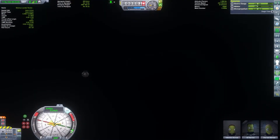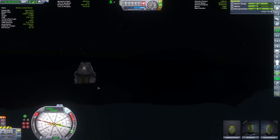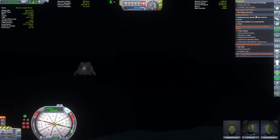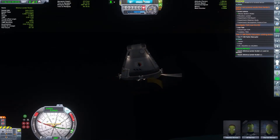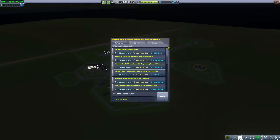Oh, we are at the sea! That explains why it is so dark here. I figured it out - I have to be landed on Kerbin's water. I'm not sure how to do that for the contract. Let's recover our vessel.